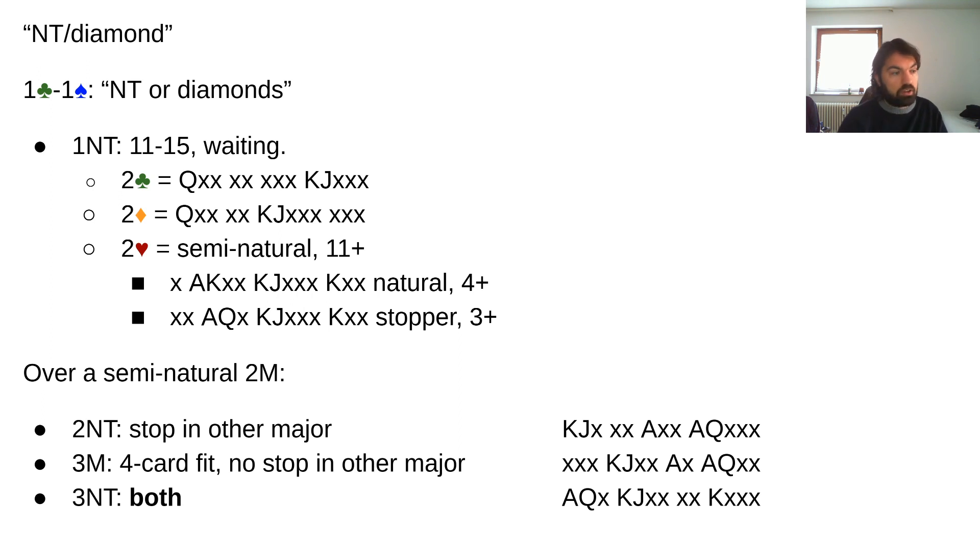You should think about this convention even if you're not going to play T-Walsh — you can still play it in, for example, one diamond — two clubs. So one diamond — two clubs — two diamonds — and now you can show this kind of semi-natural two of a major, either natural or a stopper.